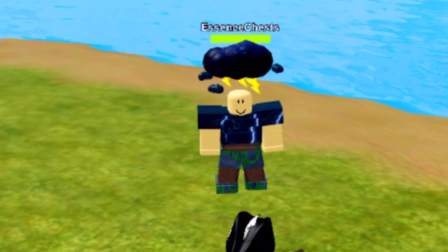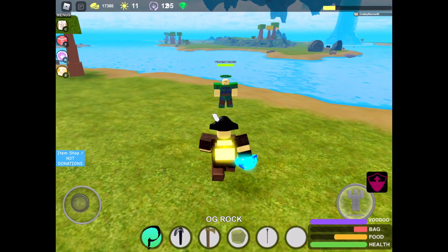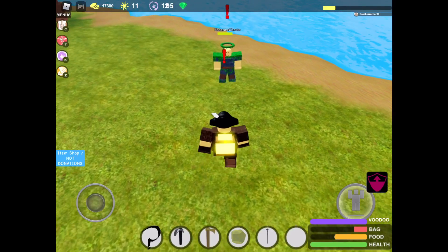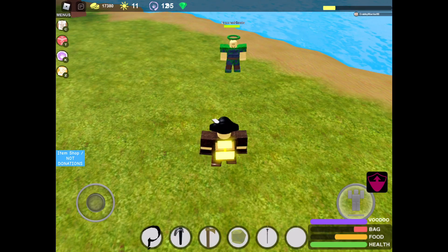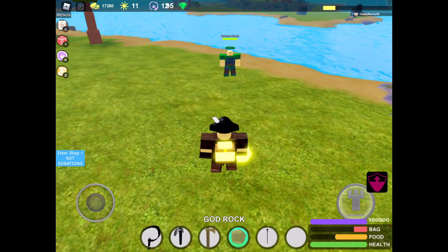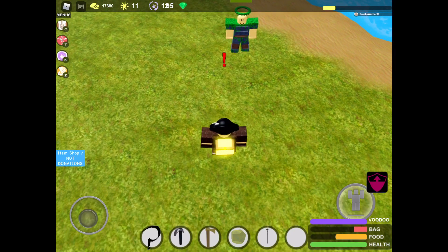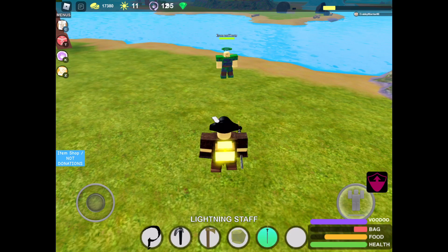Now let's try the overgrown armor - got them vines covering you. First let's try the OG rock - it only did 39 damage. The overgrown armor is way better than the lightning because against the lightning it did 57 and now against this it does like 39-40 damage. Now let's try the god rock - it only did 14 against the lightning and the lightning wasn't as good as this one, so let's hit them. It only does 9 damage - that's not very good. Probably don't want to use the god rock if you're facing someone with this.